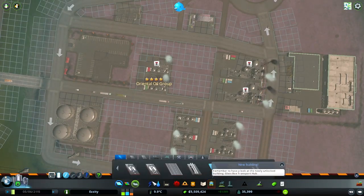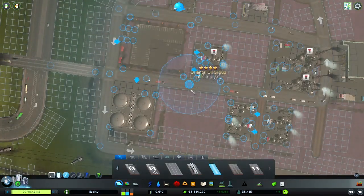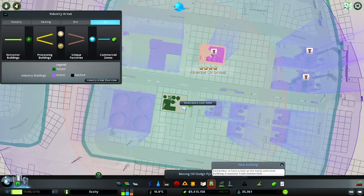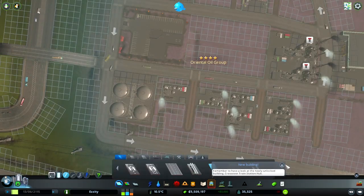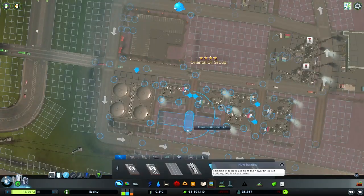There seems to be a lot of traffic in this area because of the imports — not parts of oil — and because of the four-way road, which was supposed to be the collector road. I removed it from this part of the map, which made the entrance and exit of this area only one place.